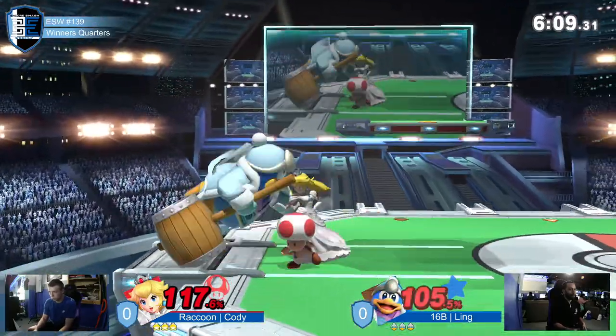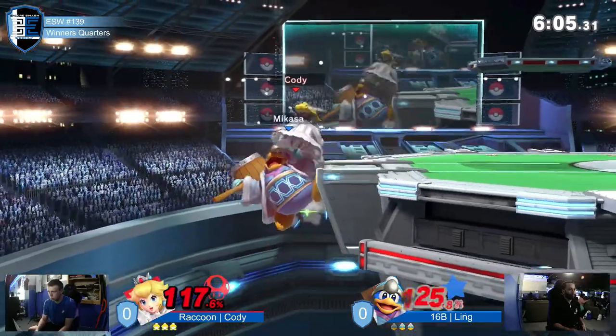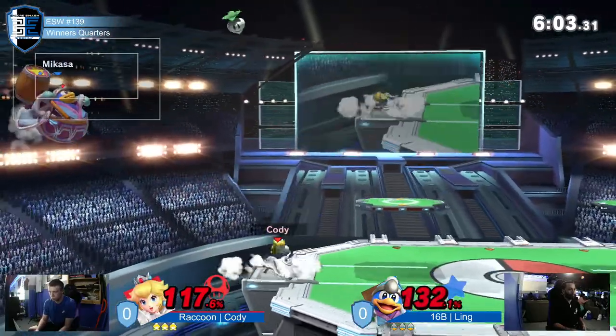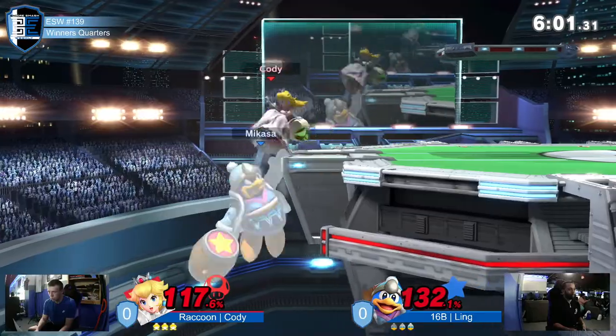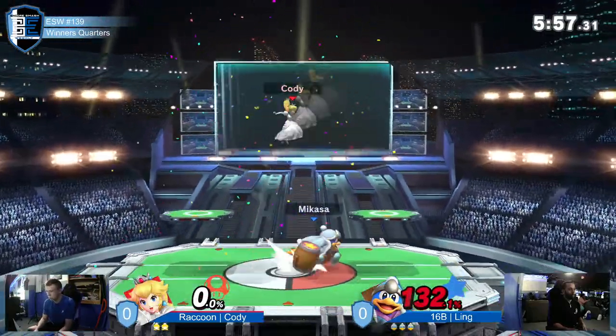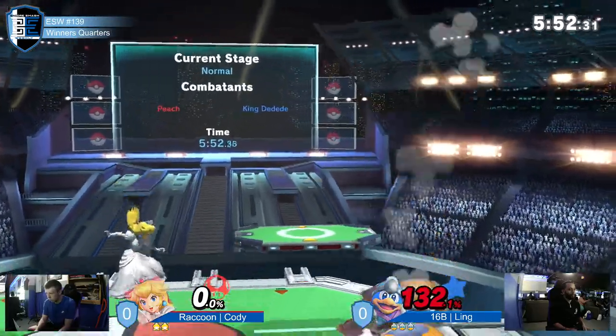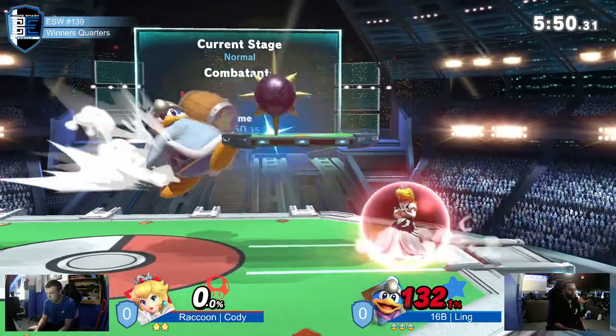Down tilt spike — nope. He caught Ling on the up-D with down air. That's a very good choice, especially against D2D. Ling at 132, but you're a heavy — Peach does hit hard, though.